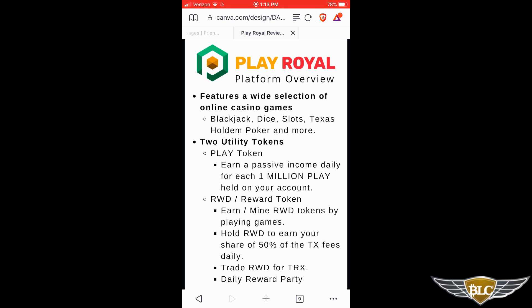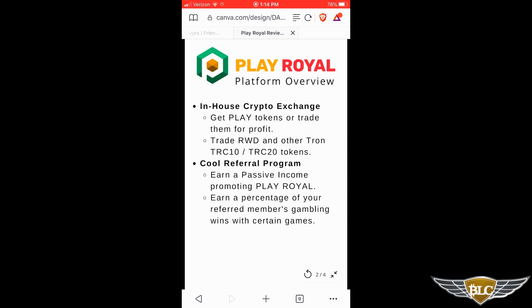You can get more info about the tokenomics and supply for both tokens in the FAQ section of the site. Only about 20% of the supply of both Play and reward tokens are held by the casino to bankroll operations and pay for marketing. PlayRoyal also has a decentralized exchange where you can easily trade any of the altcoins held on your gaming account for Tron tokens — really handy for taking profit when you win or selling crypto you earn from the daily airdrops.